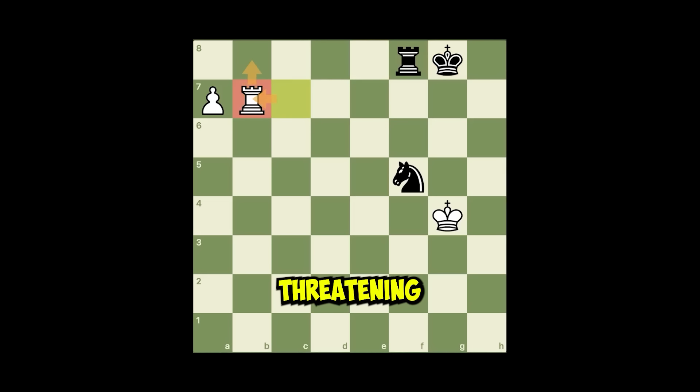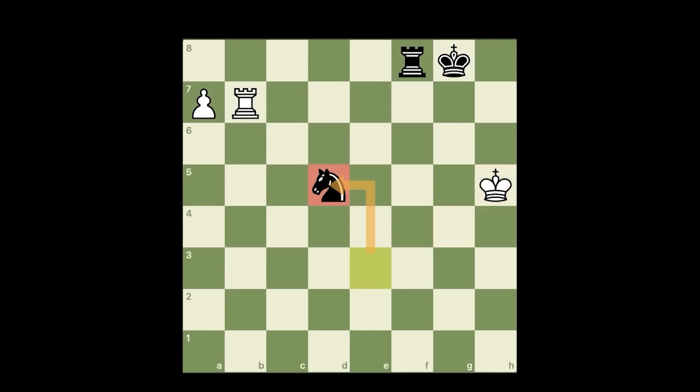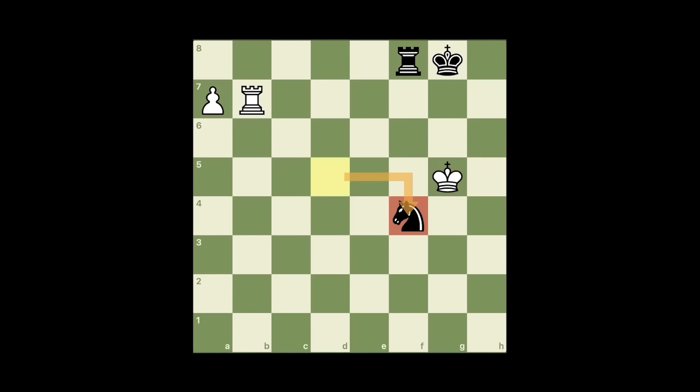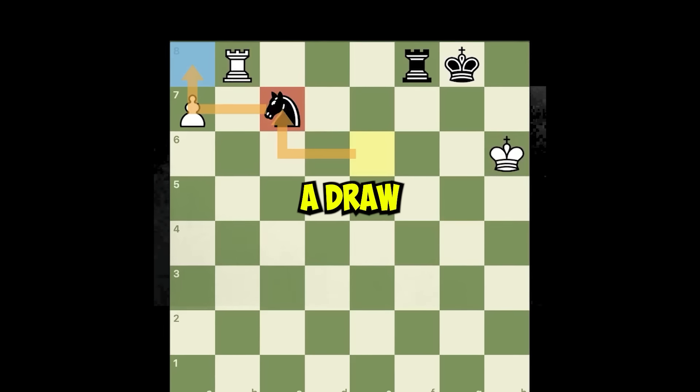I trapped you — because castling was still allowed. White plays rook b7 threatening to win after this move. Knight check, king here, knight d5, king g5. Black is in total zugzwang. Knight here, king g4. Why king here and not rook here? Because knight check, king h6, and knight c7 is only a draw.